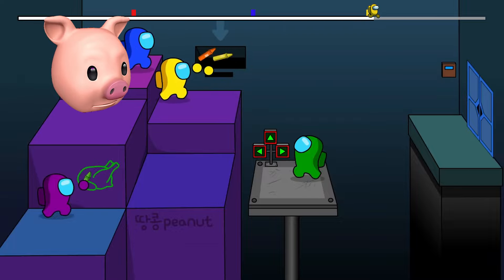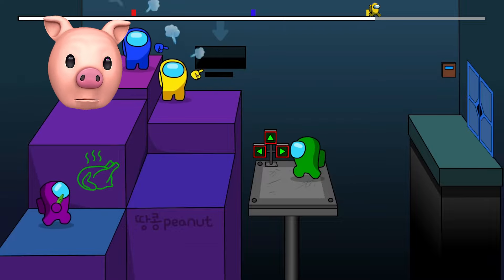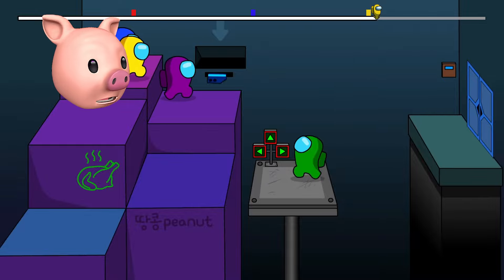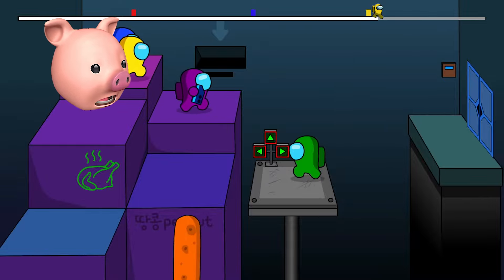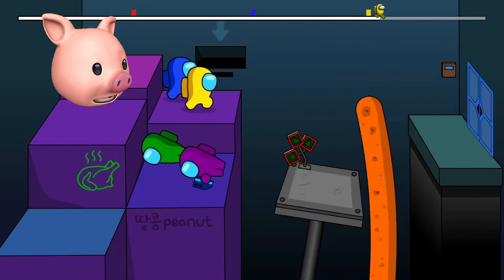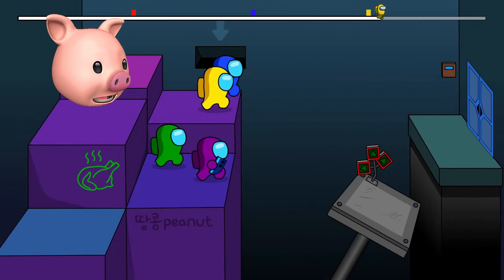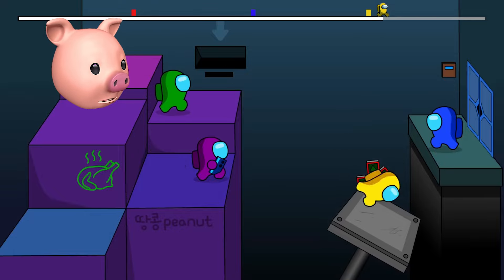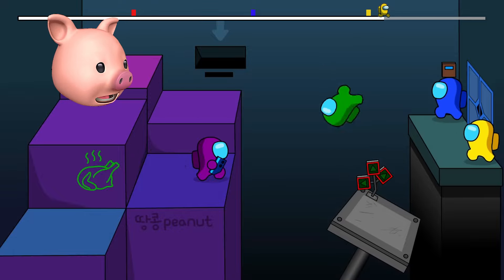This is level four, dudes. All the crewmates have got to do is survive this level and we win the video. Will they be able to survive? Why is Purple drawing a turkey? Purple just drew a turkey — is he hungry? I think Purple's hungry. We have to deposit all the crayons. There's Flynn! We saw Stinger Flynn earlier and this is not good — we've got to make it all the way across.